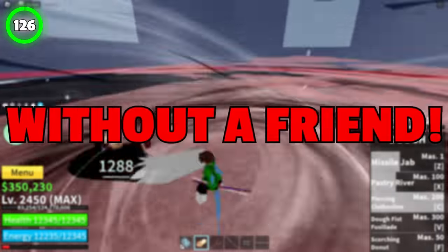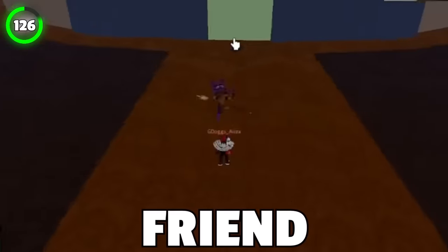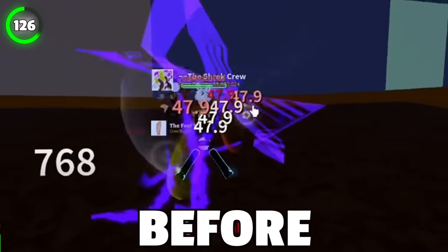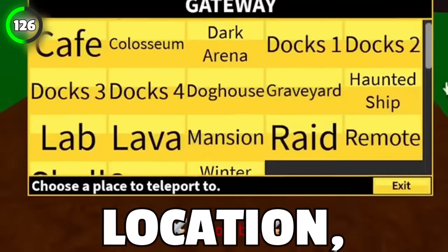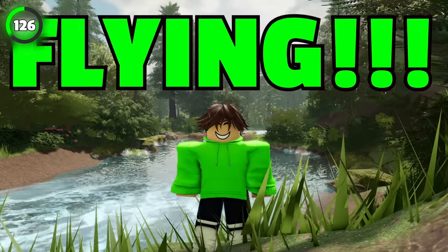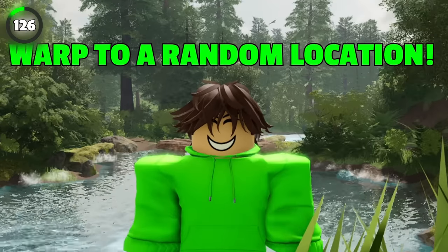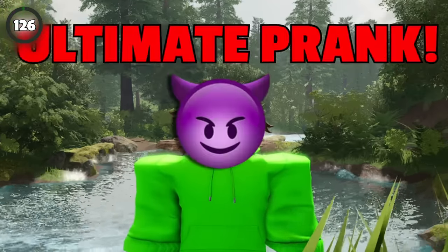You can't do this one without a friend. You'll need to have a portal fruit and your friend will need a control fruit. They have to activate Echo Knife, and right before the last hit comes through, they must use world warp to a random location, and the player who got hit by Echo Knife will go flying! When the screen effect stops adding more slashes, you'll know it's the last hit, then warp to a random location. If you master this one, it will become the ultimate prank.